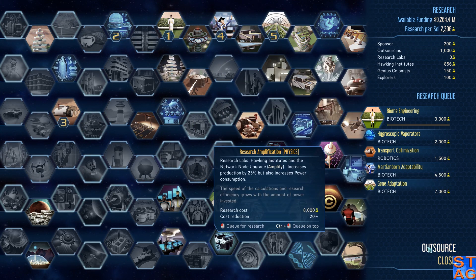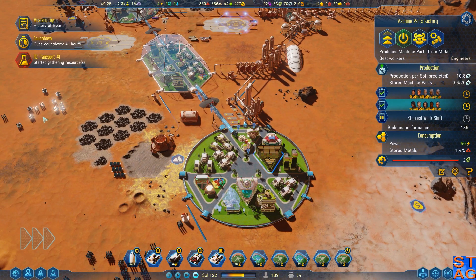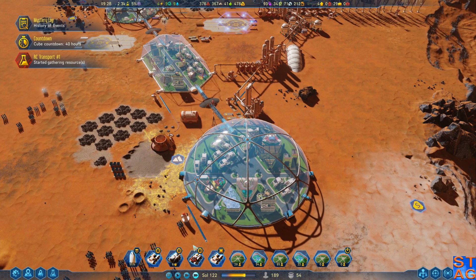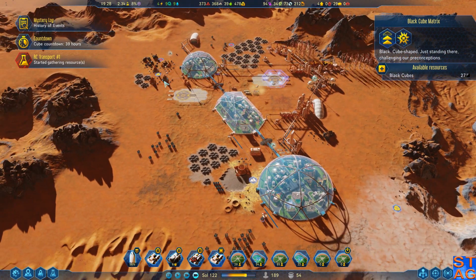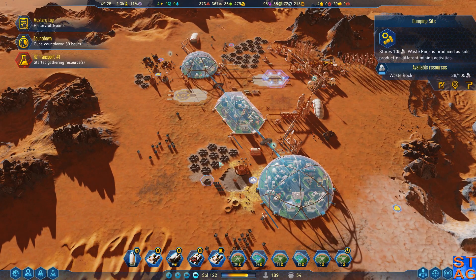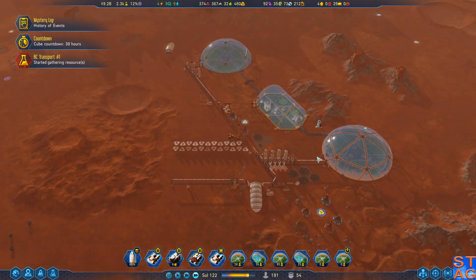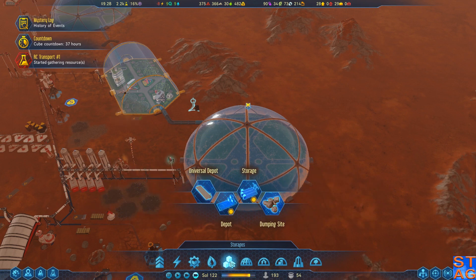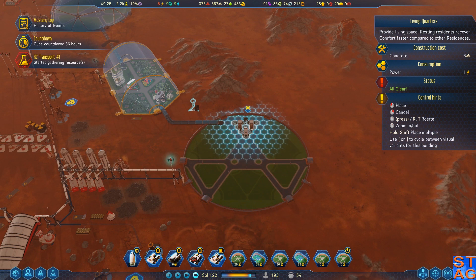That's disconcerting — hopefully this doesn't blow up anything. That would be bad. Waste rock liquefaction is going to be a needed tech soon. But for now, let's start building some houses. I don't have the smart homes unlocked, and they also take a lot of concrete.